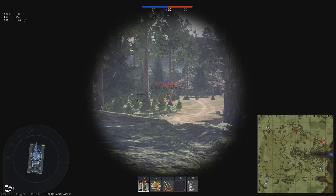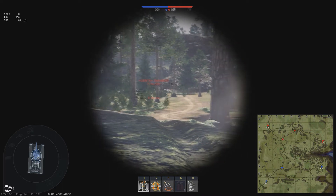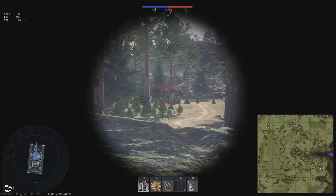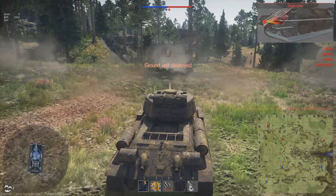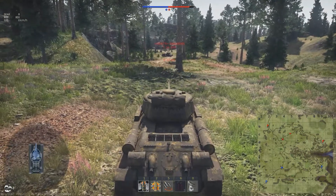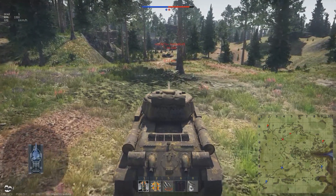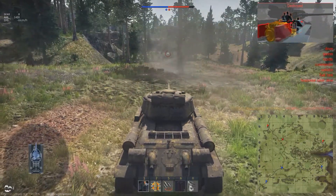The first tip is to use the acceleration or brake force of your tank together with the suspension to create a whipping motion that for a short moment gives you more gun depression. This artificial gun depression just lasts for a split second, so it is good for snapshotting, but it is not very good for aiming at weak spots, and it is best for short ranges.